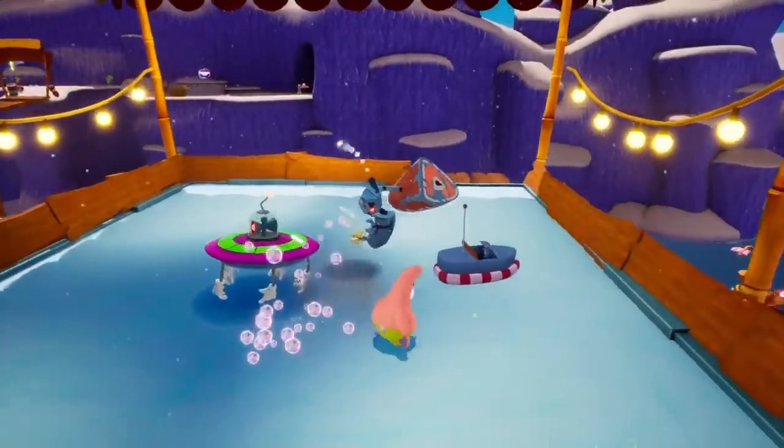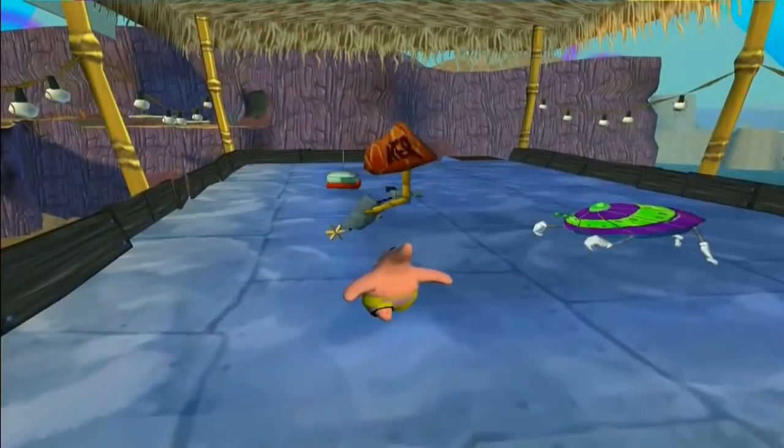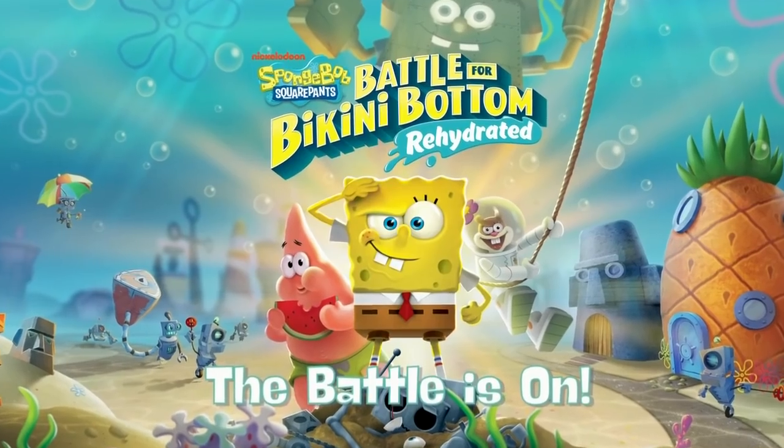The bumper boat area looks much smaller than the original, where you had much more room to maneuver around the boats and robots. In Rehydrated, not so much. The floor looks to be more like ice rather than slippery metal, and I honestly like this. As for the bumper boats, the colors have been switched around — the actual boat part is now darker gray than the original's white boats, while the bumper parts are now striped as opposed to just being a solid red color.